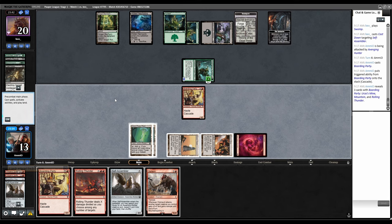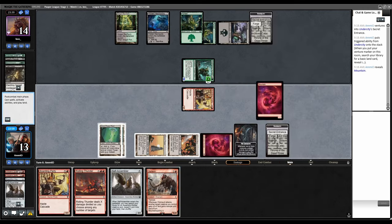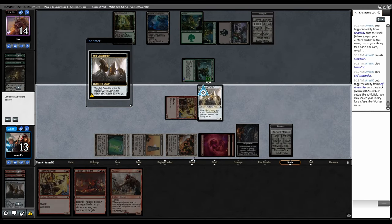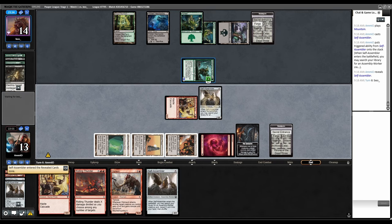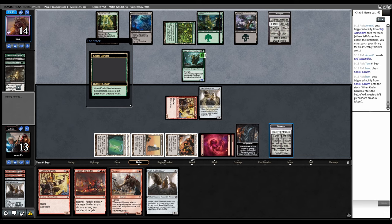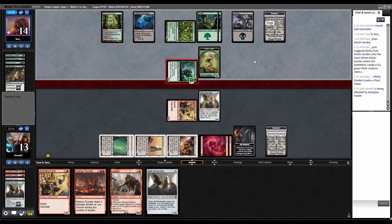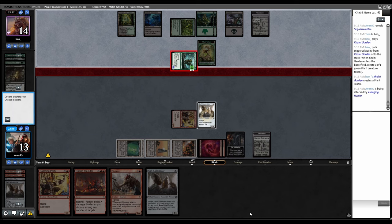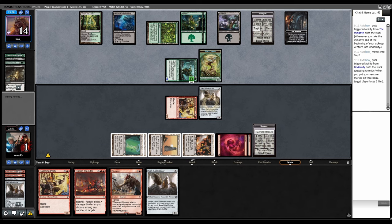Please don't have instant-speed removal. Combat, swing — they did not. Grab a Mountain, play Mountain, play Self-Assembler, trigger, grab another Self-Assembler. This thing has Trample so it doesn't matter if I block it — although I have to block because they get to trap us next. I'll go to one if I don't block. I can Rolling Thunder and kill both of these and steal the initiative back. Is this sorcery-speed activation? Yes it is. Candy Trail gains life. X needs to be at least six here.